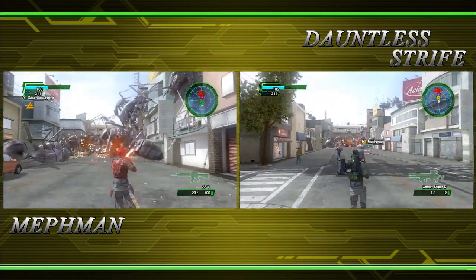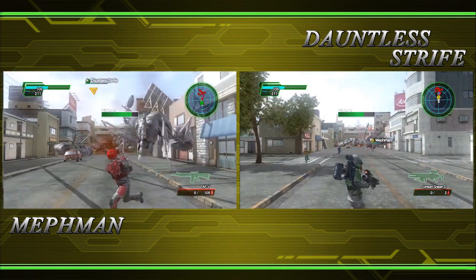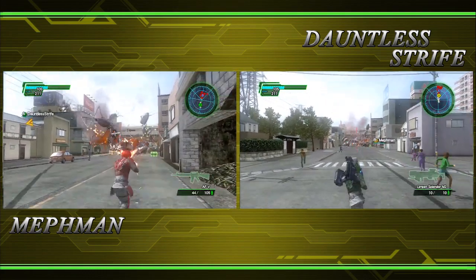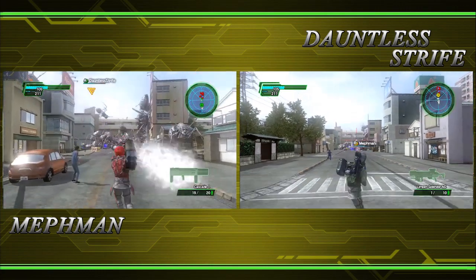This machine gun is really good close range because it doesn't fire straight - it fires diagonals. So if I want to fire in a straight line I've got to aim to the left. What the hell does this thing do?